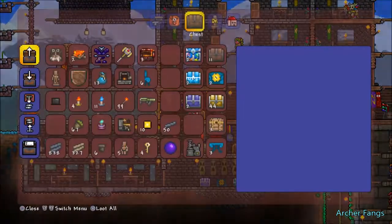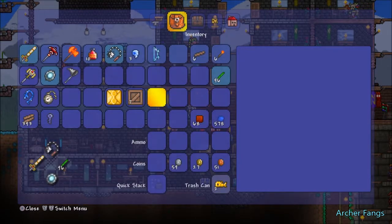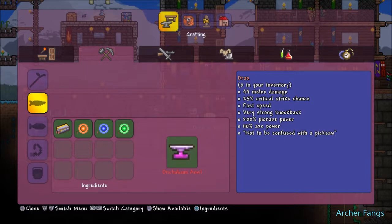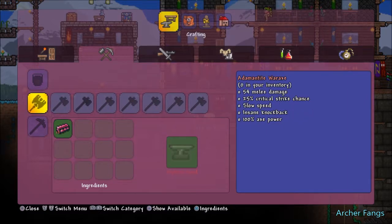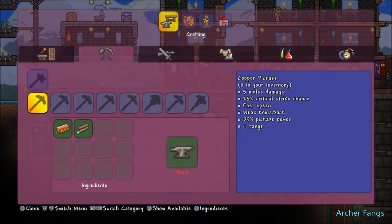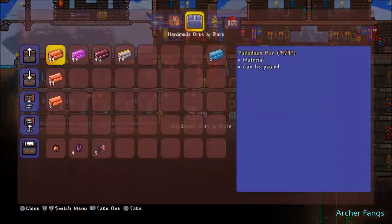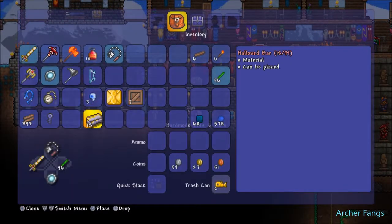But before we head into that, we're going to need to make ourselves a drill. I want to craft the frost core armor to mine the chlorophyte — you need 200% pickaxe power. I'm thinking of making the pickaxe axe, because it has 200% pickaxe power as well. I need one sight, one fright, and one might, and 18 hallowed bars.